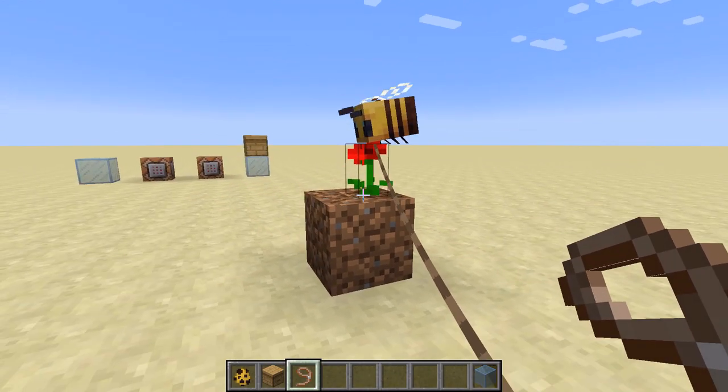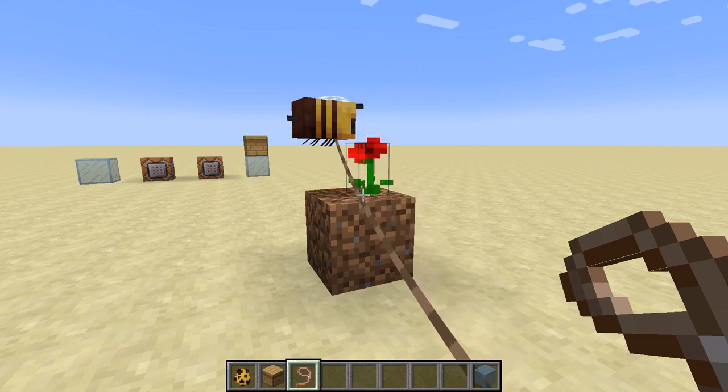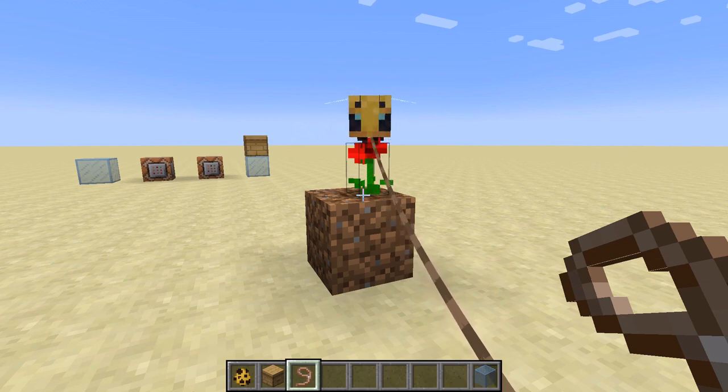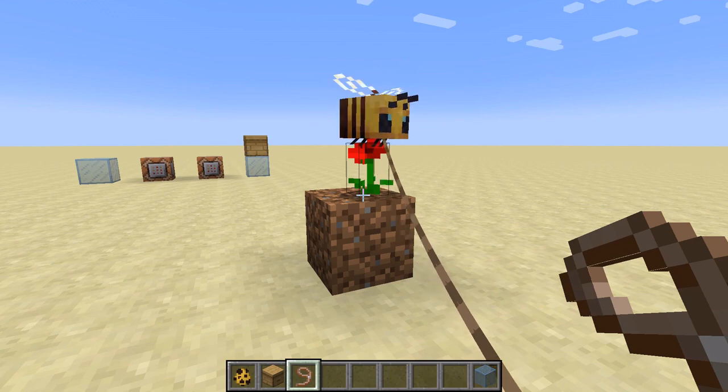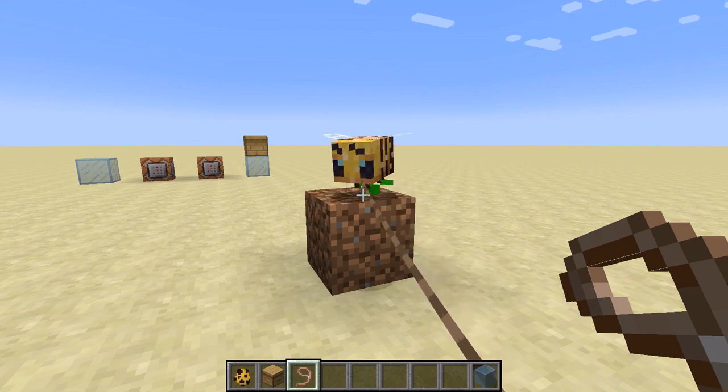He's going to do his little dance, get pollinated. The reason this works is once a bee enters a bee box, they are bound to that box and they always want to return to it — it's set as their home. They only enter the box if it's nighttime, if it's raining, or if they're pollinated.